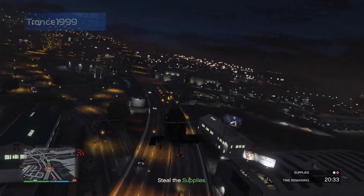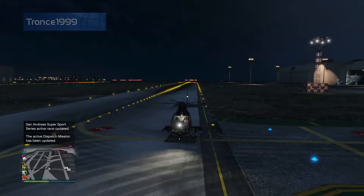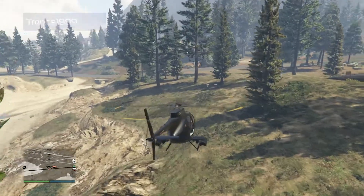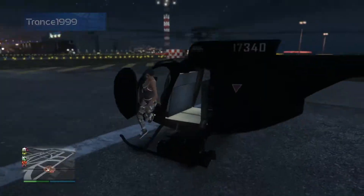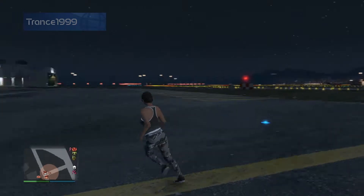Hi, it's Trance1999 with a video about the Buzzard Attack Chopper. Wait, now? It's been out for ages. Sure, but I'm just starting my channel and I have a lot of older stuff to cover as well. This classic helicopter is still one of the top two or three vehicle purchases you can make in Grand Theft Auto Online — it's a must-have. I'm going to show you how fast it goes with my exclusive GTA speedometer, and I've got a few other tips, so even if you already have this thing, you're going to want to watch it till the end.